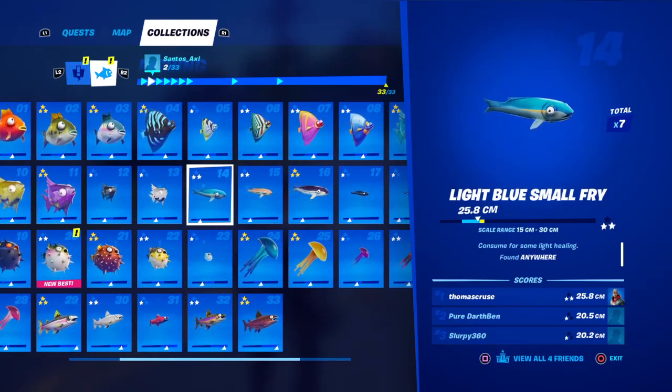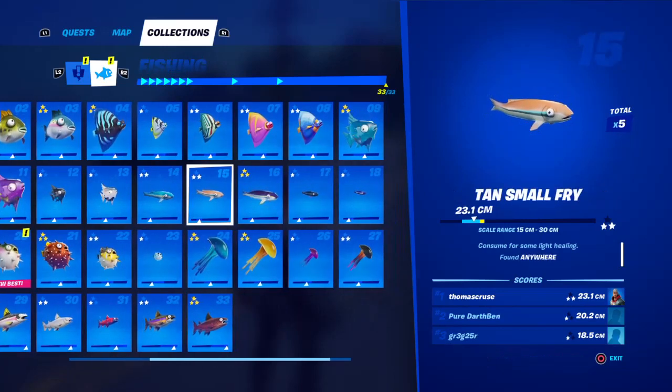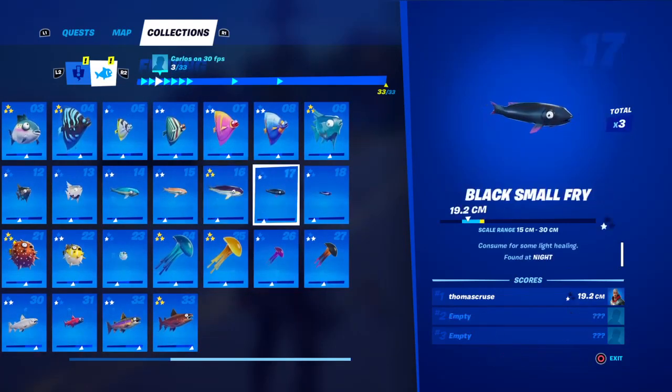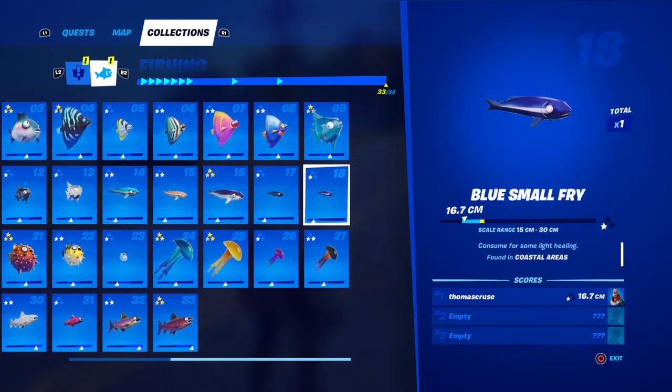Light blue small fry is found anywhere — you just have to make sure you're not fishing in an actual spot where fish are. Tan small fry is found anywhere. Purple top small fry found anywhere. Black small fry is found at night. Blue small fry is found in coastal areas.